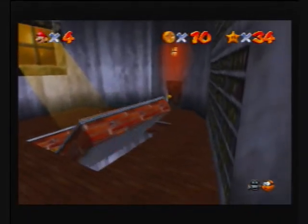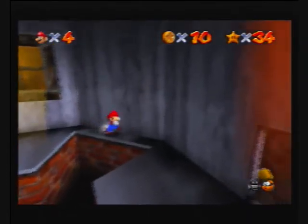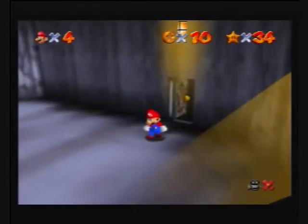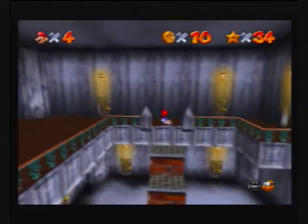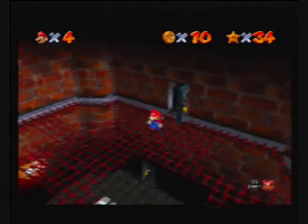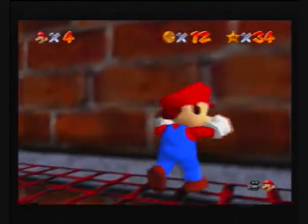Yep, there's number five. Watch out for the hole on the floor, because it takes you right back down here, and if you're not careful, you actually fall down to where Big Boo's merry-go-round is, so just watch out for that. The other three are up here. Let's get in Mario's perspective, jump over here, and get the sixth one.